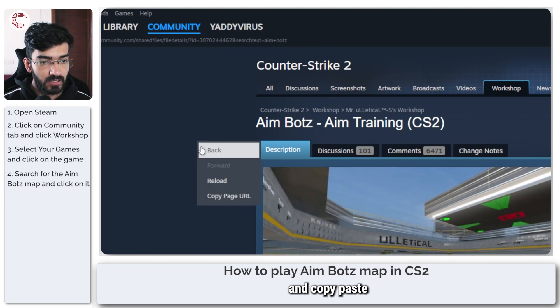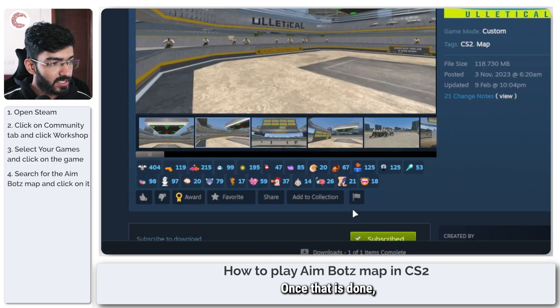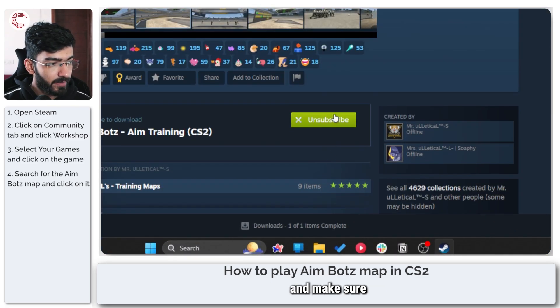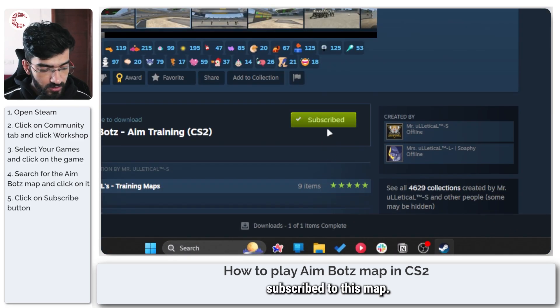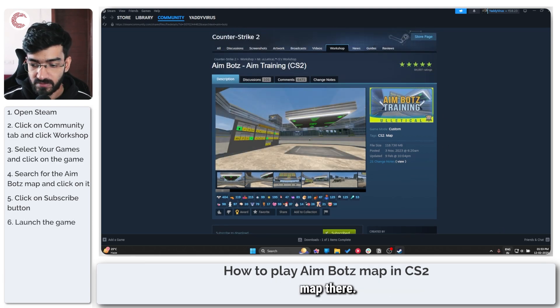You can come here and copy-paste the URL within Steam. Once that is done, scroll down and make sure that you are subscribed to this map, and that's pretty much it. Now you can go ahead and launch CS2 and you should be able to see this map there.